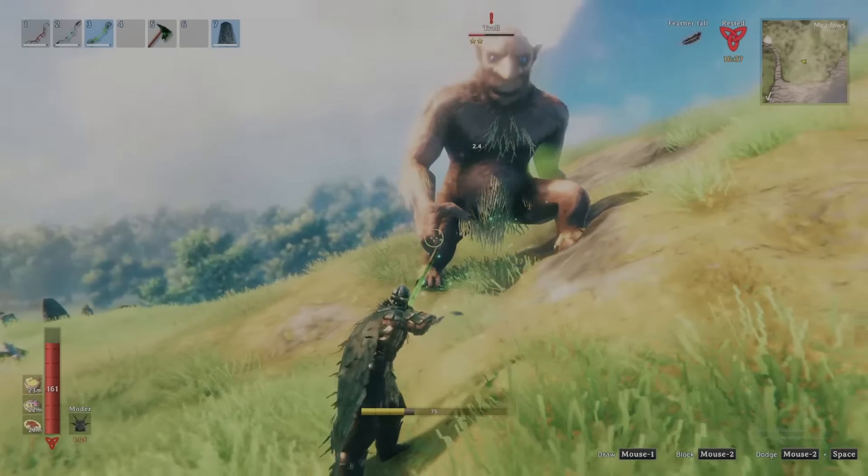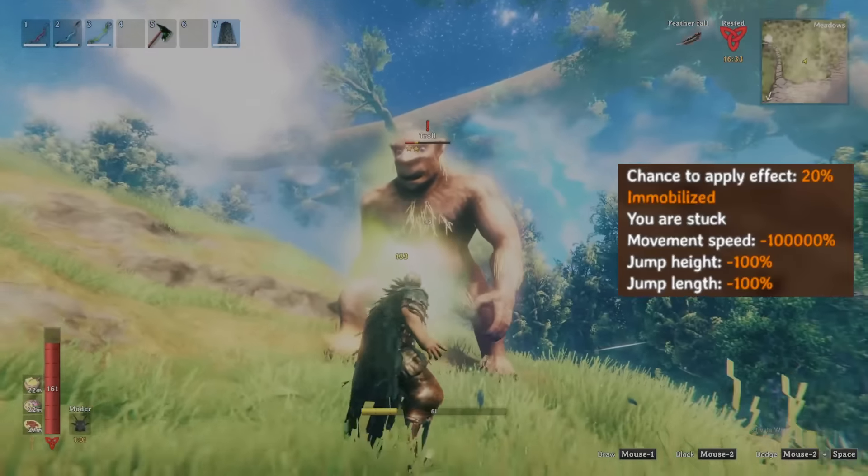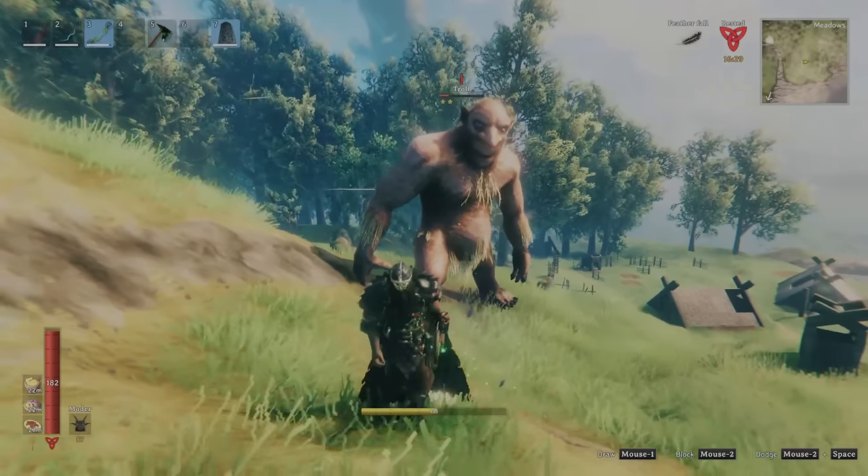The Green Jade adds both 10 passive poison damage over time and a 20% chance to root your enemies, completely immobilizing them for a short period, allowing you time to get in some free hits.